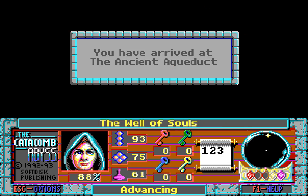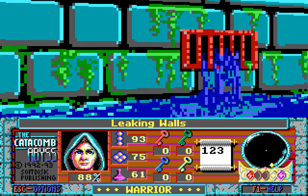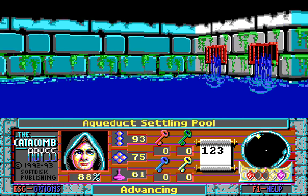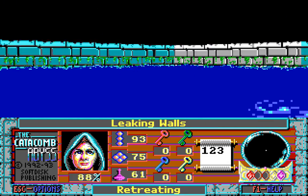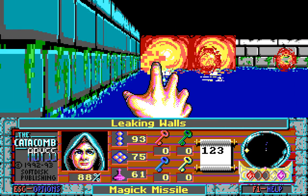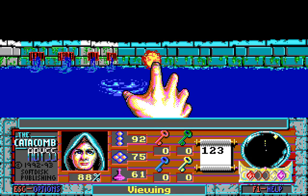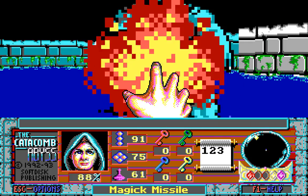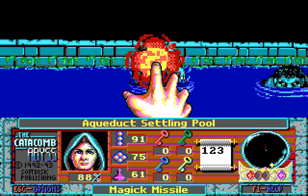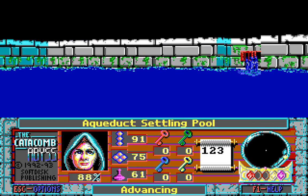You've arrived at the Ancient Aqueduct — The Well of Souls. That's not very encouraging. We are in water. Leaking walls — well, they blow up! Which is nice. Any enemies in here? Oh, there's something in here! That's not good at all! I don't like you whatsoever! You're very sneaky! And there's multiple of you! Have a zapper! That missed! Didn't miss there, did it? I can't see either of you, and that's really not good — using the water like that so very sneakily. I think they're dead. That's good!